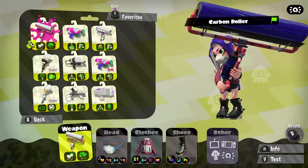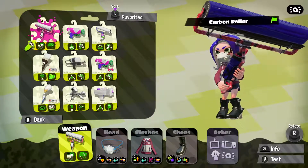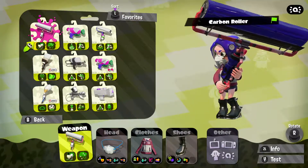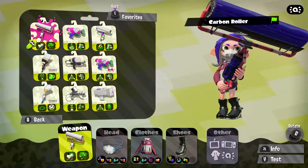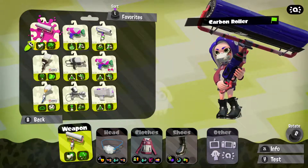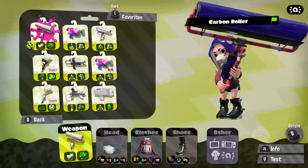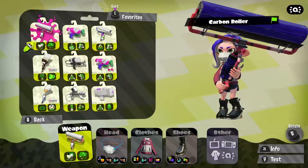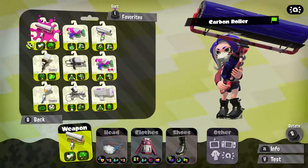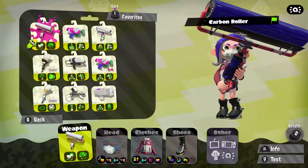I'm actually using three weapons: the carbon roller, the octobrush novu, and the inkbrush novu. I'm going to split them into the roller, the octobrush, and the inkbrush. Each weapon has different specials, different range, and different speed. I'll let you guys know a little bit about the weapons I'm going to use, show you some gameplay, and talk about why I believe one to be the most superior noob weapon.